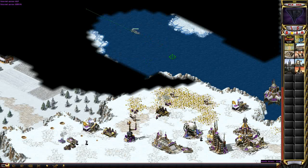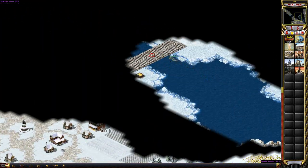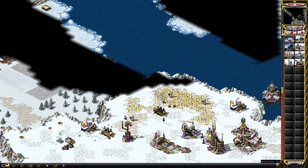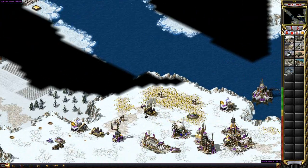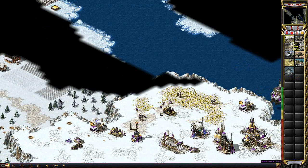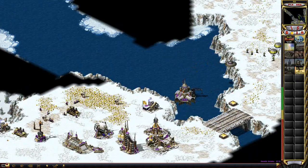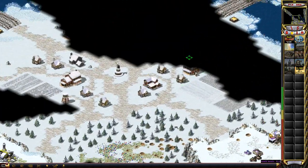He got one miner — doesn't really matter. I got two miners but I got two oils. This is how you do this map: you have to shoot the two bridges. You could shoot with the Boomers, or you could use a unit to smash the bridge. The faster way is to put one infantry unit on the bridge and then fire at your own unit — that kills the bridge faster, I'm pretty sure.